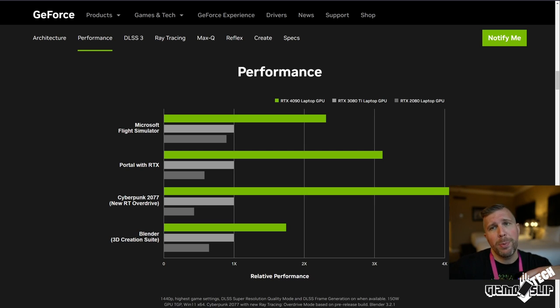Cyberpunk 2077 with RTX getting four times the performance. These are extremely specific tests and there's just no way you're going to have this kind of performance gain on average in the vast majority of titles. I'm hoping we're looking at like a 30 to 50% jump in performance for RTX 4000 series. That still may be a bit optimistic. The highest, most powerful laptop GPU they're now labeling as the RTX 4090.